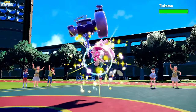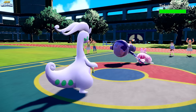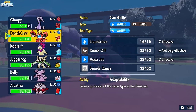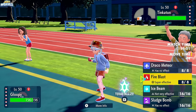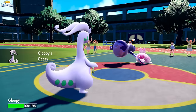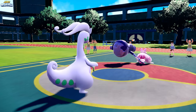Tinkaton comes in — if they have Play Rough, that's going to sting. They break the mold. I decide to stay in and go for a Fire Blast. They go for a Knock Off, activating Gooey to lower their speed. They knock off our Assault Vest, which is unfortunate. The Fire Blast does about half to Tinkaton. We don't get the burn, but Tinkaton is definitely specially defensive. They'll get their Leftovers recovery.